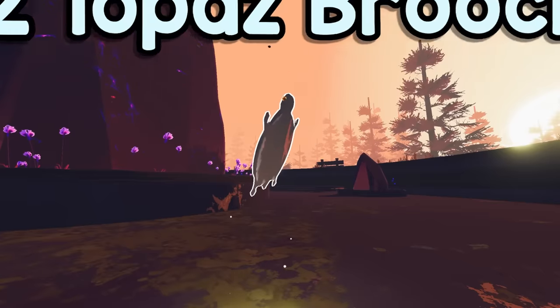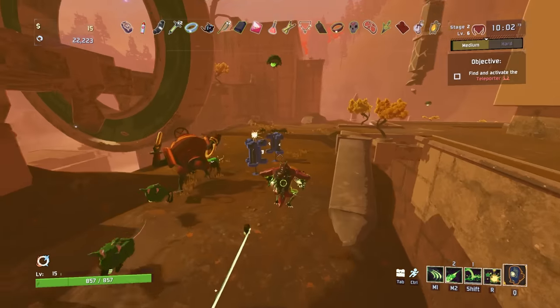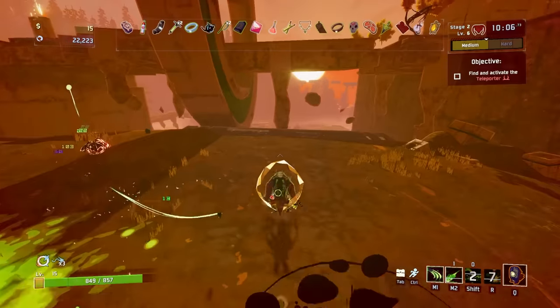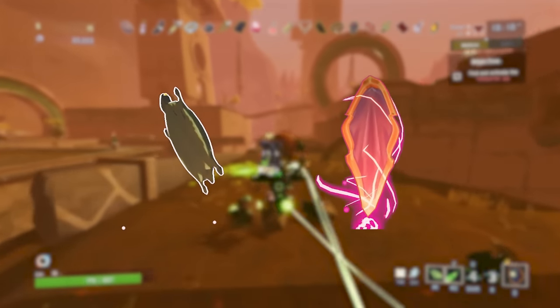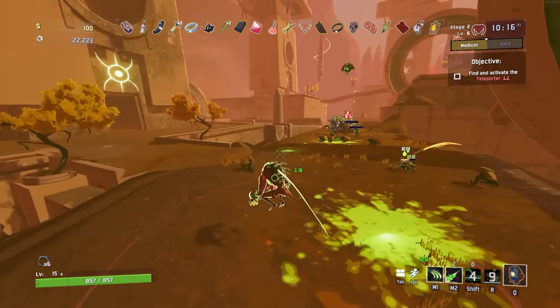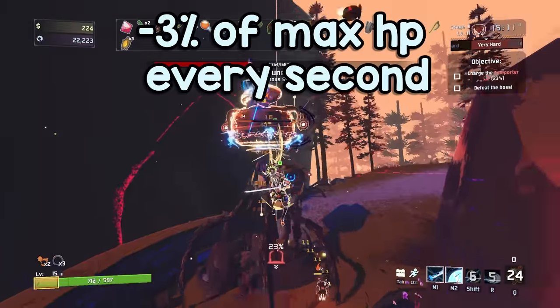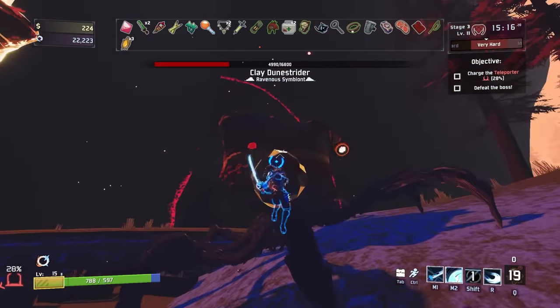At number two, it's Topaz Brooch. Gain a temporary barrier on kill for 15 health. This is one of two items that grant barrier — technically three, but Raincoat doesn't really count. The two main ones are Topaz Brooch, a white item, and Aegis, a red item. Of the two, Topaz is far superior, at least for the majority of the run. Barrier works as another health bar on top of your base health and shield, always being prioritized when taking damage. Barrier depletes by 3% of your max health a second.